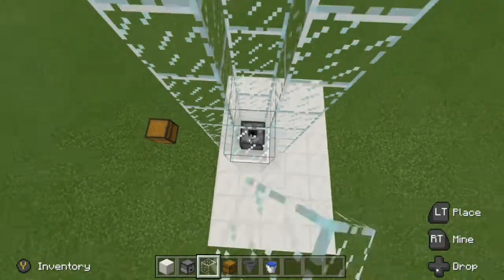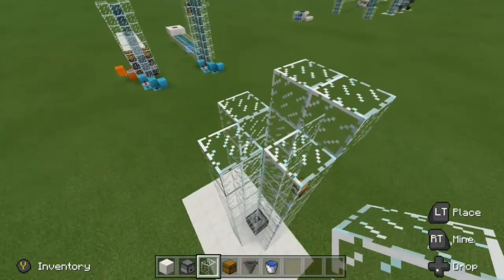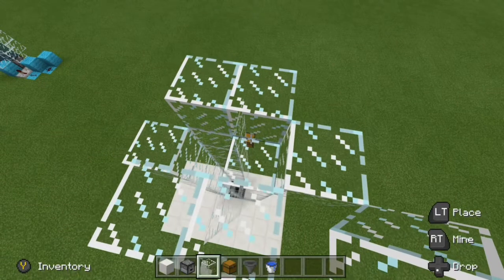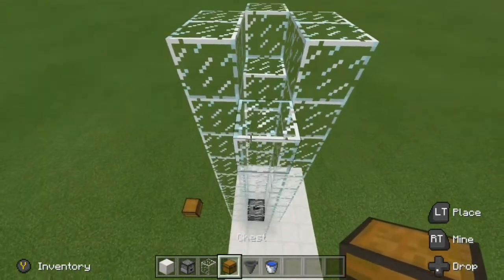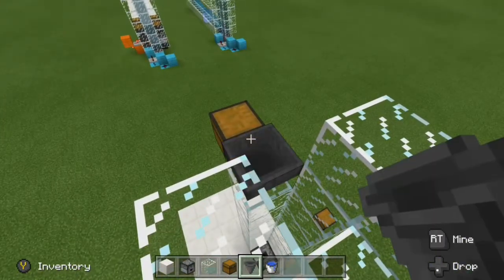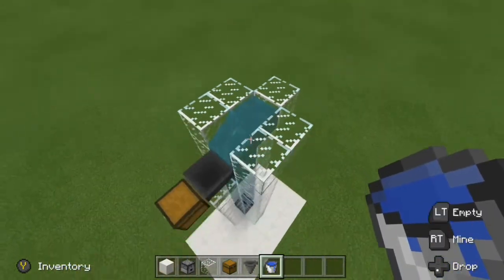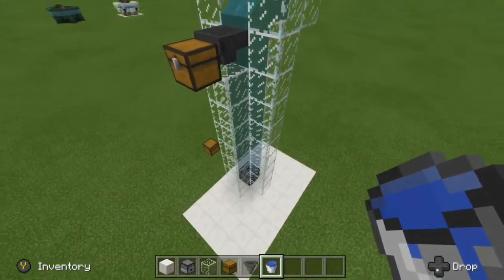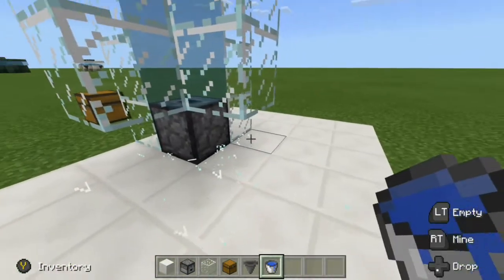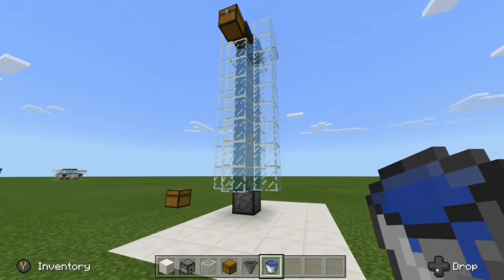Coming up right here, on this side go ahead and place two blocks like this, two blocks on this side right here, and then one block like that — we're going to leave this block open for our water source. On the front side, go ahead and place a chest right here. Knock this block out, grab your hopper and crouch-place your hopper right into the back of the chest. Now grab your bucket of water, place it right there, let it run down. And there is our item elevator completed. We can go ahead and knock these bottom blocks out — we don't need these.